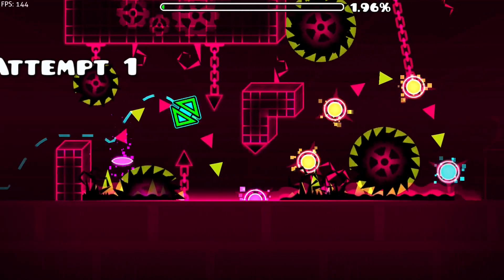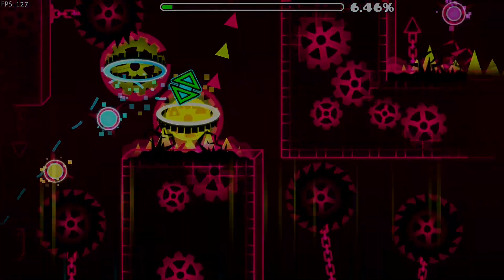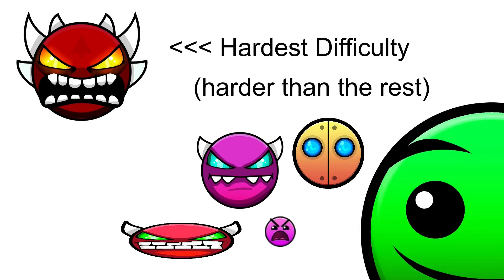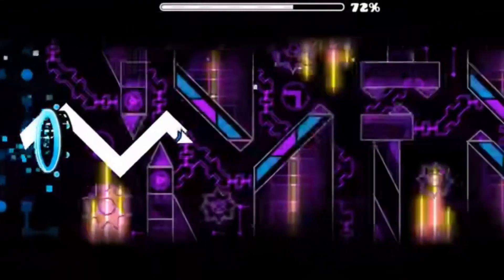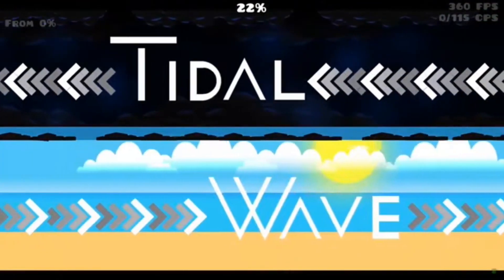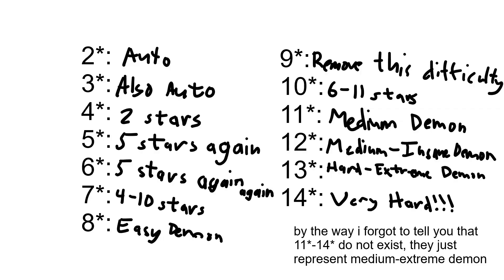Insane demons can be explained really fast. These levels are between hard and extreme demon in actual difficulty. Extreme demons are the hardest difficulty in the game, so these levels have only been getting harder and harder as time passes. Obviously the hardest level will be much harder than early extreme demons, but they are still both the same difficulty. This means that extreme demon is quite a large range of difficulty, but not as big of a range as 7 stars.